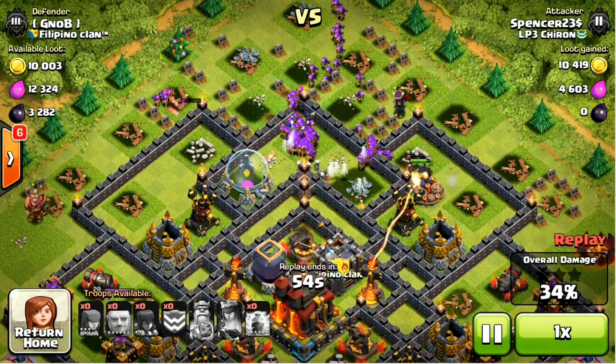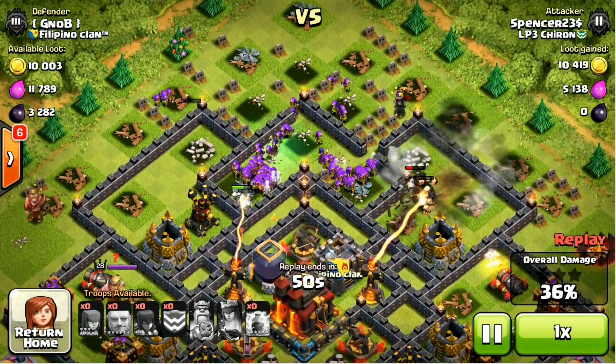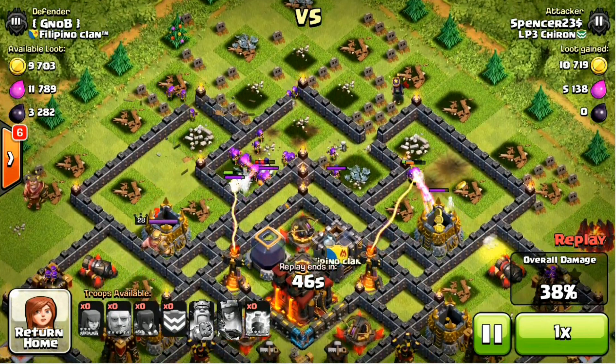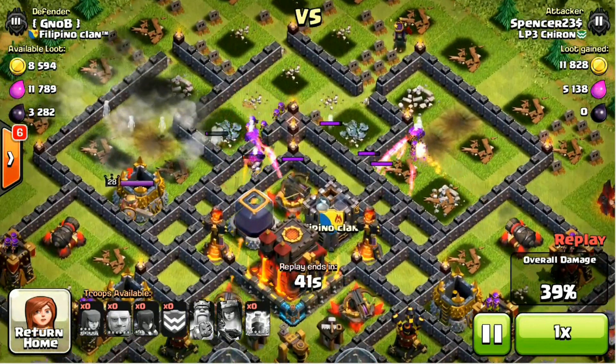Here comes our snake of archers, heading towards the town hall. Giants have set off the big bombs. Our archers have split in two — it's not really ideal when they do that. Takes them a little bit longer to cut through walls. I think they've probably done that because they are following the giants a little bit.